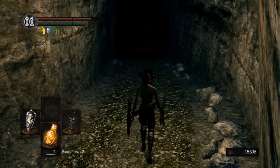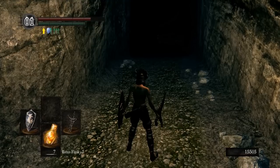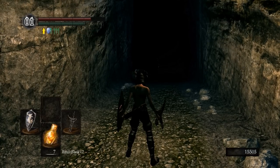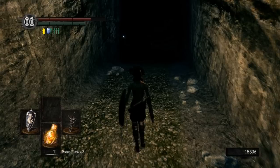Before I warp out of here, there is a Black Knight on the other side of the bottom of this chasm. He is a Black Knight that has the Black Knight Great Axe, which is probably my favorite Black Knight weapon based on looks — and at least for PvE, the moveset and damage make it probably my favorite Black Knight weapon.